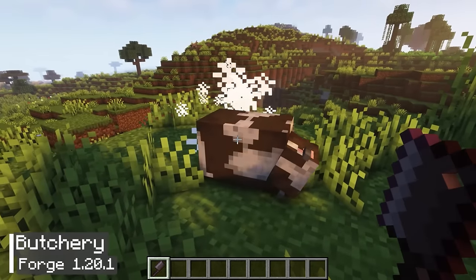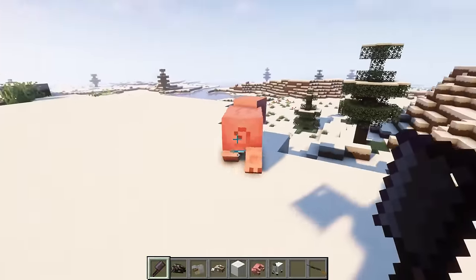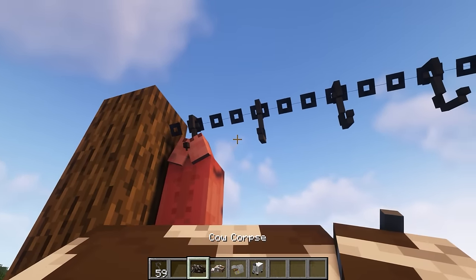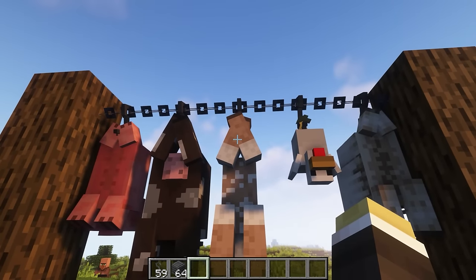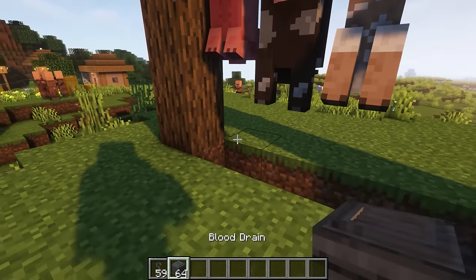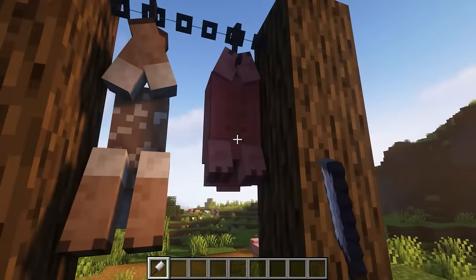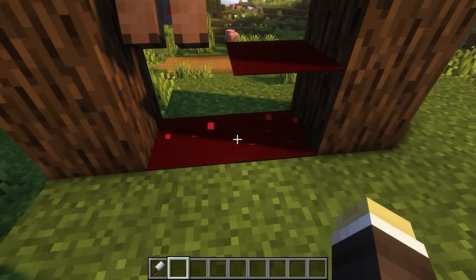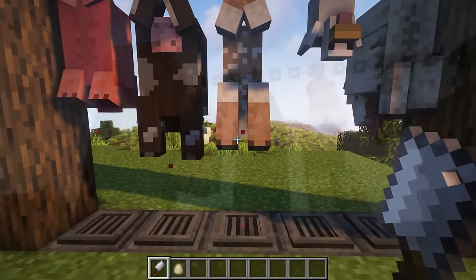The next mod is called Butchery. It is actually a remake of the Butcher's Delight mod, but this time it is compatible with version 1.20 instead of version 1.12. With this mod, you can obtain meat from peaceful mobs in Minecraft, similar to how it works in real life. To make sure the surrounding area doesn't get dirty, you must use the blood drain mechanism to prevent blood from spilling out. You have to wait for the blood to drain before you can begin eating the meat.